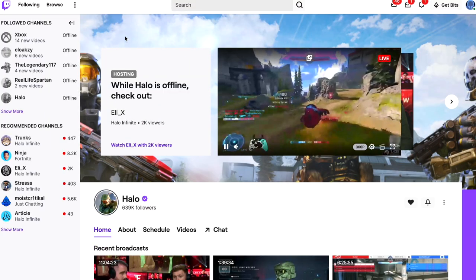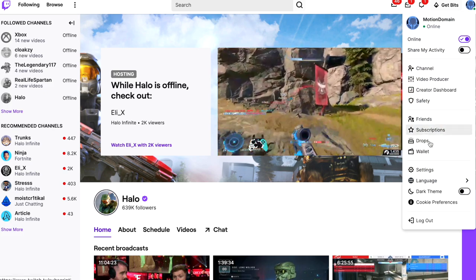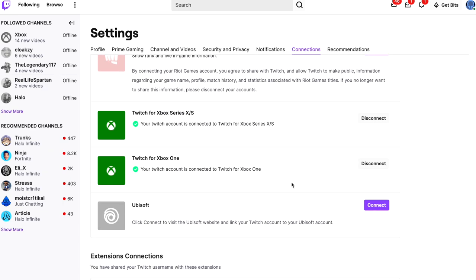If you've never done a Twitch drop before, it's super easy. First of all, go to twitch.tv, make an account, and this is the important part: go to your settings and make sure that your Xbox Live account is linked to your Twitch. That's the way that, once you get the drop, it'll be deposited into your Halo Infinite account. If you haven't linked your Xbox with your Twitch, there's a good chance you'll never get the drop. So go to your settings, go to connections, and then link Xbox One or Xbox Series S, whichever you use.